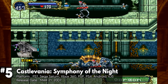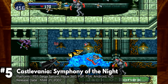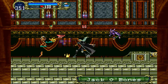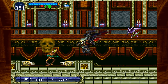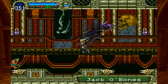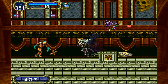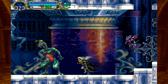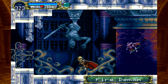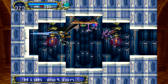Castlevania: Symphony of the Night is a classic game that helped define the Metroidvania genre. Set in Dracula's castle, it's full of monsters, demons, and treasures to discover. You play as Alucard, Dracula's son, on a quest to explore the castle and uncover secrets about his father and his own powers. The gameplay is a seamless blend of action, exploration, and role-playing elements. Unlike previous Castlevania games, Alucard moves fluidly and gains new abilities as you progress. From transforming into a bat to wielding powerful weapons, the feeling of growing stronger is both satisfying and exciting.